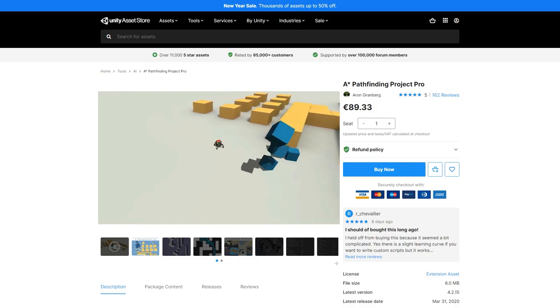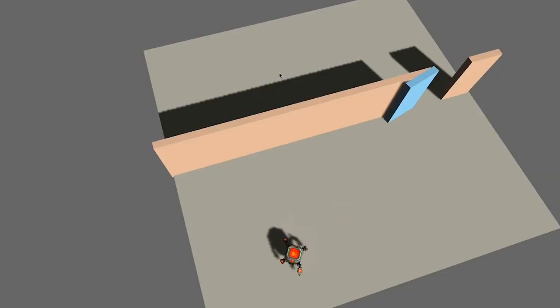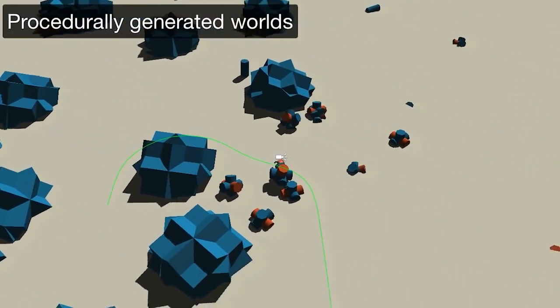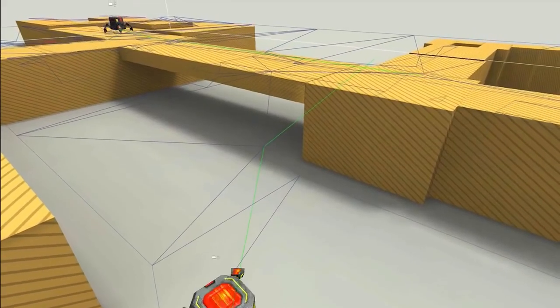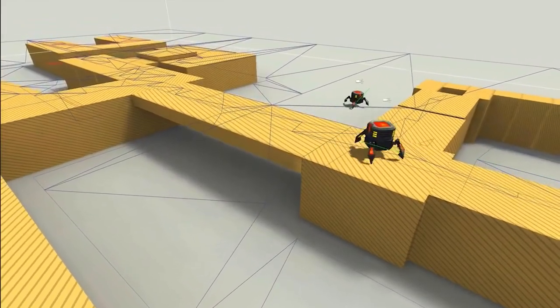Here's an excellent one that was actually the very first asset I purchased, 8 years ago. For my very first game, Survivor Squad, I needed some super fast pathfinding, and this is what I found. It's fully multithreaded, so it has almost no impact on performance, works on all types of grids both in 2D and 3D, supports elevation, and tons more. This is the asset that allowed me to make my very first Steam game, and maybe it will help you too.